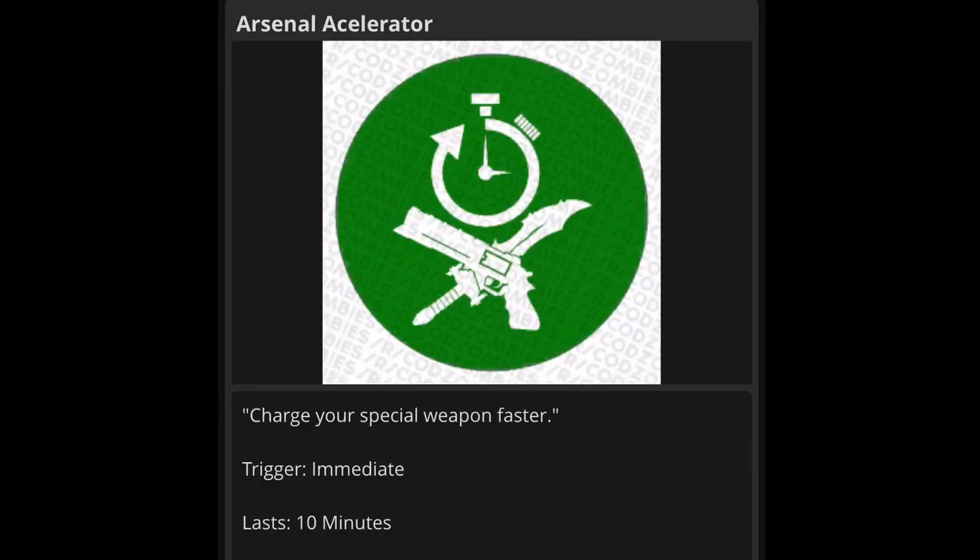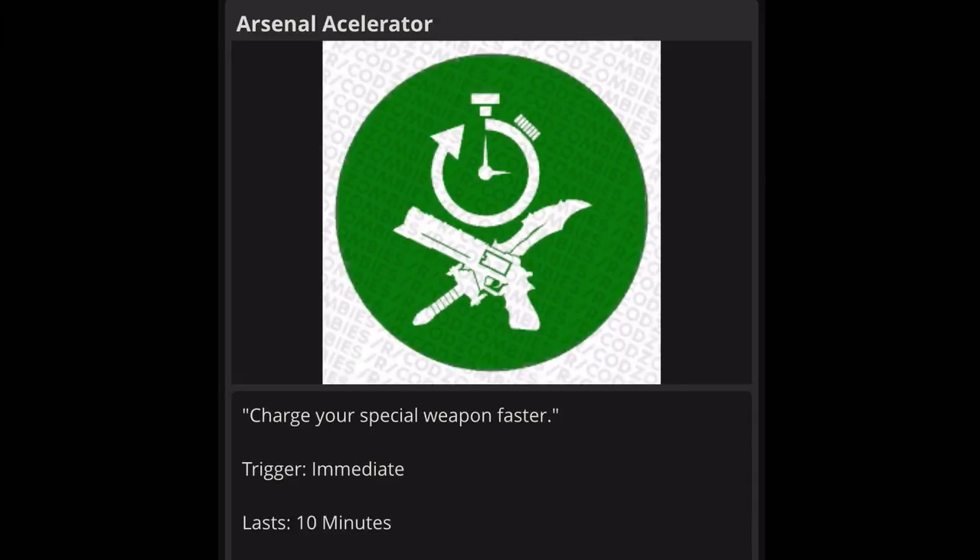Next one is Arsenal Accelerator: charges your special weapon faster. Trigger is immediate, lasts 10 minutes. We don't really know the special weapons yet aside from the knives or swords in Shadows of Evil. This one is a maybe for me. It's not that handy because it lasts 10 minutes and takes up a gobble gum slot you could use for something way more important, like Arms Grace. So I'd say no.